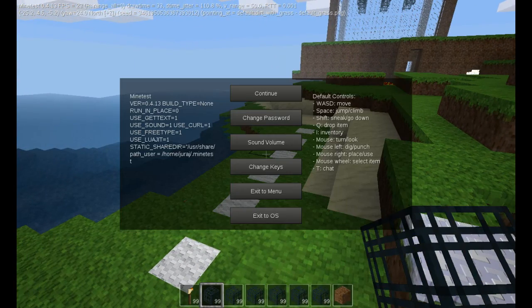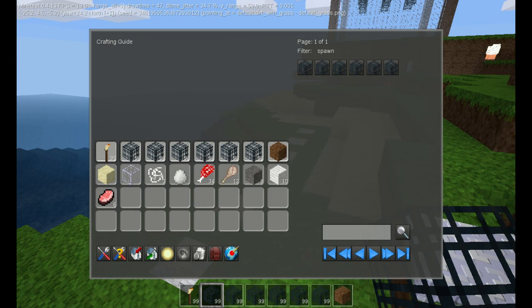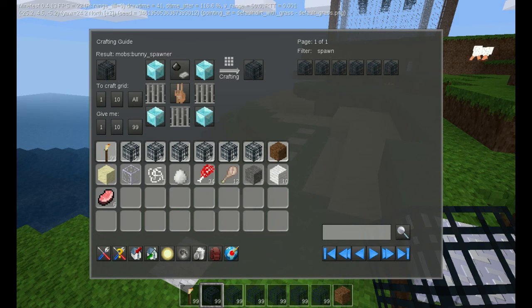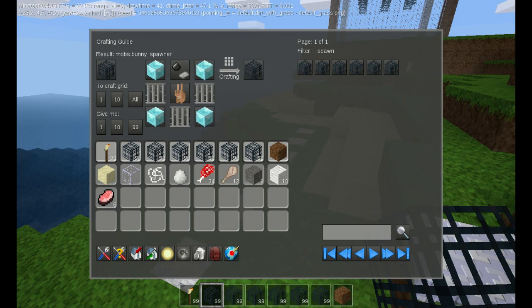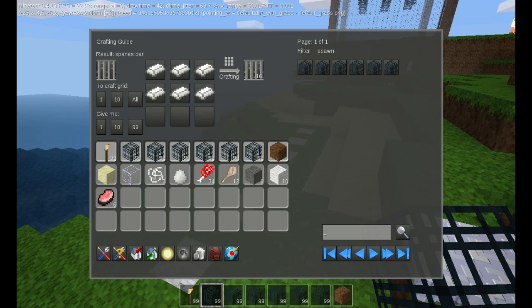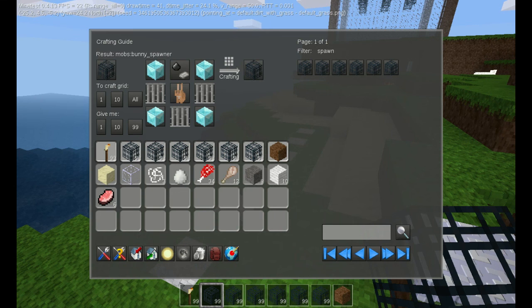For the recipe, it's not cheap, so you don't get your server too overcrowded with loads of spawners. It needs a diamond block, which you can craft from nine diamonds — it needs four of them. It needs iron bars, flint and steel, and the animal itself.